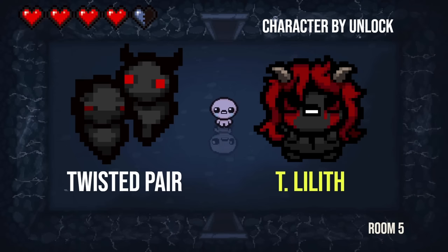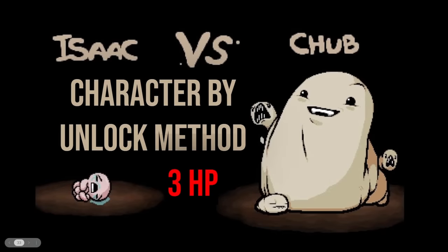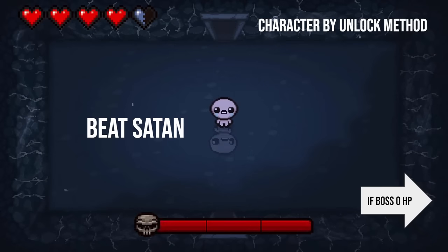Some of these you can just almost see the look — they look similar. We're moving on to the boss. This one here has three HP this time, so you need to get three of these next questions correct. It is character by the unlock method — I'm gonna be reading off how you unlock a character and you let me know what character that is. First one: just beat Satan. Who do you unlock if you just beat Satan the first time, as any character?